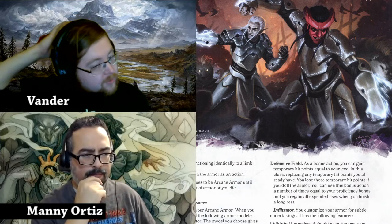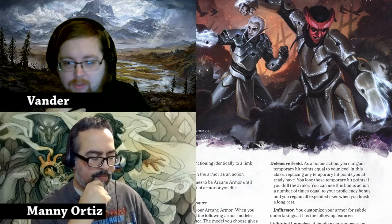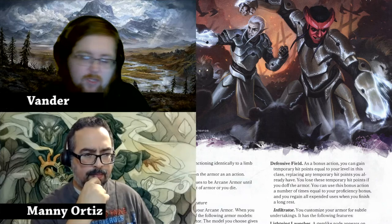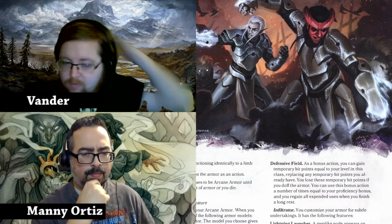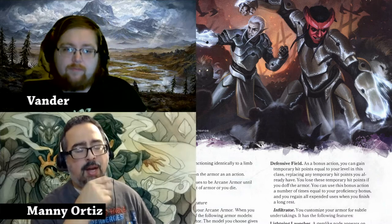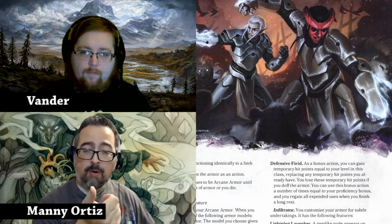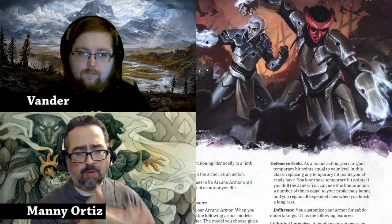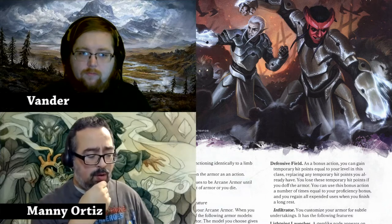These armors upgrade over time, which is awesome. You can infuse the armor — you get up to six infusions by the end of it. So you could just keep making your armor more special, and you have a retractable helmet that you can also infuse with stuff, which is also awesome. I do like that if you pick a weapon and consider it part of your armor, you can use your intelligence modifier instead of your strength or dexterity.